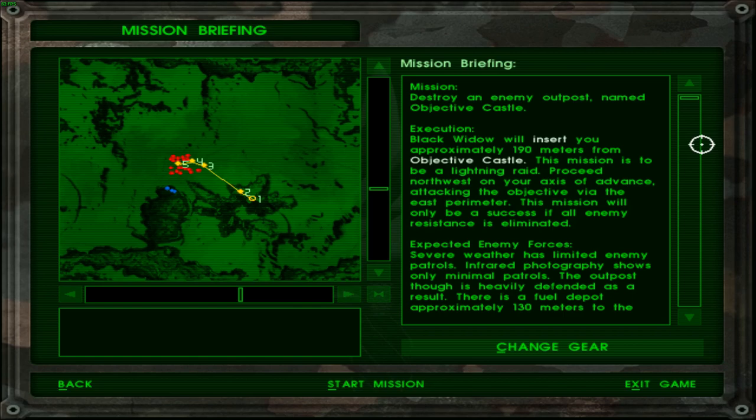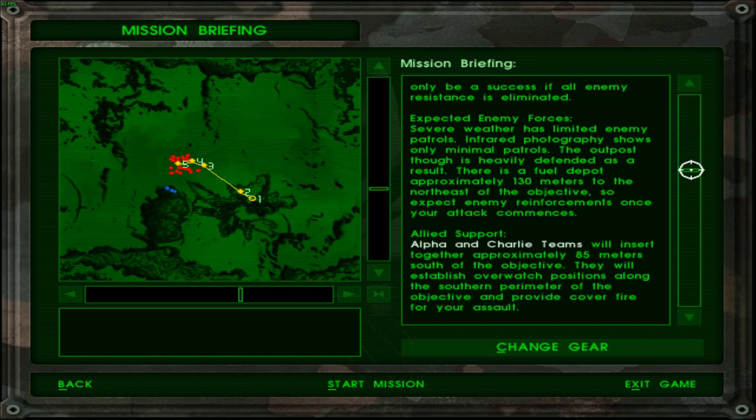Proceed northwest on your axis of advance, attacking the objective via the east perimeter. This mission will only be a success if all enemy resistance is eliminated. Expected enemy forces: severe weather has limited enemy patrols. Imagery shows only minimal patrols. That does not look like minimal patrols. Okay, minimal patrols — gotcha. The outpost though is heavily defended as a result. No shit. There is a fuel depot approximately 130 meters to the northeast of the objective, so expect unlimited reinforcement once you attack.